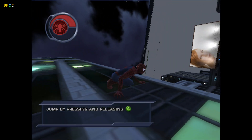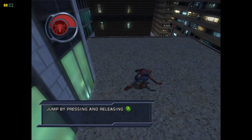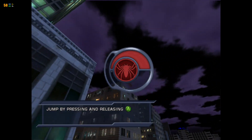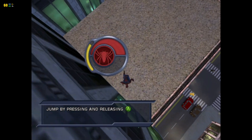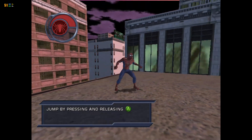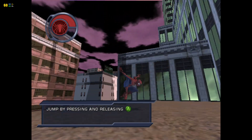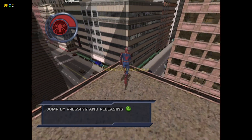Moving right along, let's talk jumping. Hold down the jump button and you'll charge your jump. This yellow bar shows how strong your jump will be when you let go of the button. You don't actually jump until you've let go of the jump button. If you tap the jump button, you'll just do a little hop — that's because you didn't charge your jump.